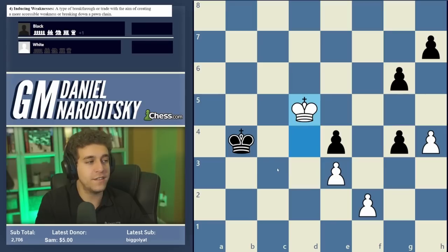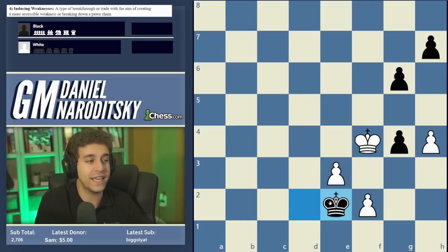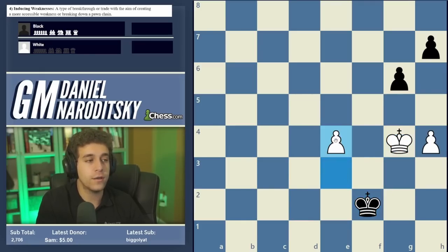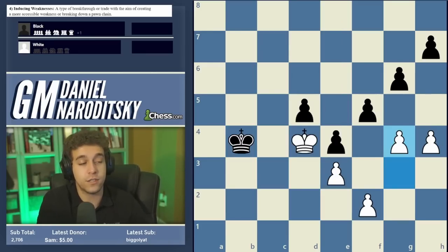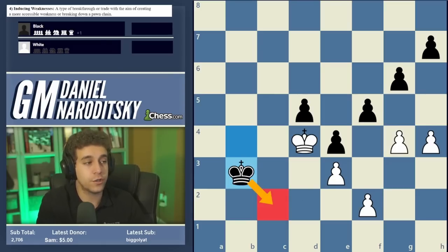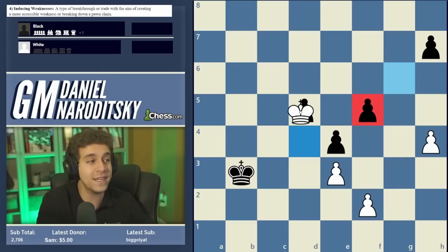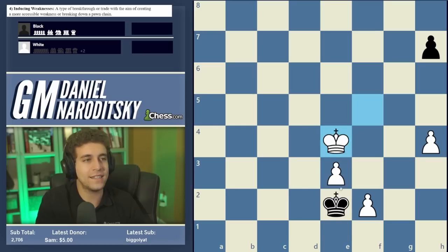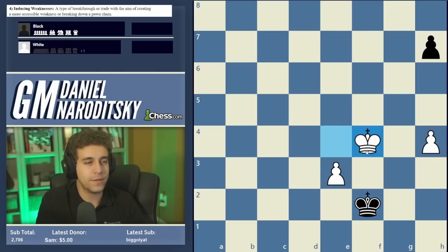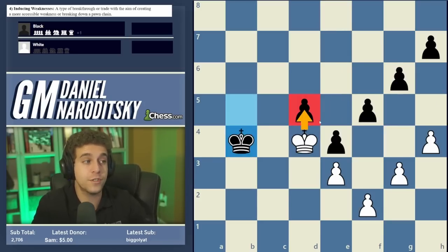The brilliant move is g4 — you strike at black's pawn chain, forcing an unresolvable dilemma. If black takes on g4, white eliminates both pawns in one fell swoop and gets a protected passer on e3 — this wins on the spot. For example, king b2, king f4, king e2 — just eliminate the g4 pawn and push to promotion. Of course black will ignore g4 and play king b3 to circumvent white's king. But after trading on f5, there's a new weakness: f5 is undefended and far more accessible.